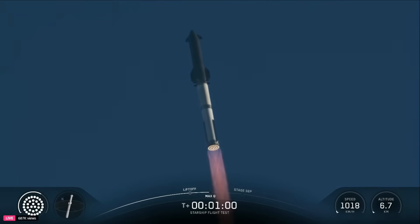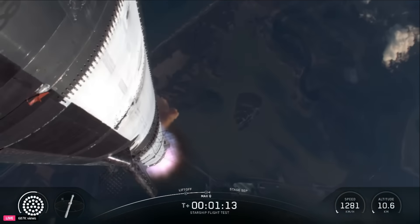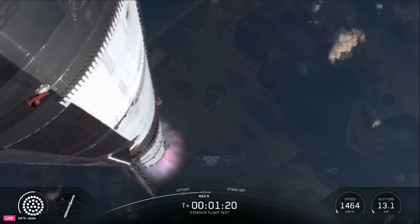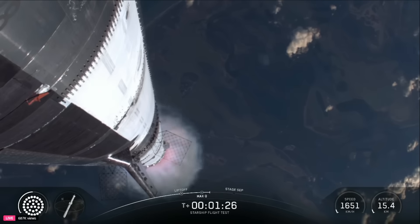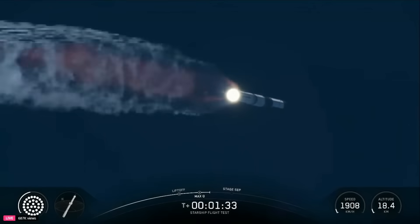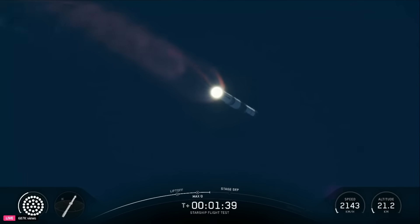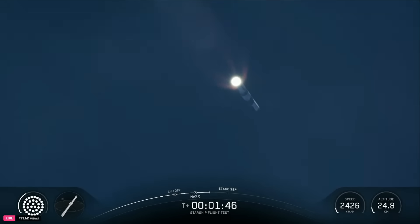Coming up next on Max Q. We've passed through that period of maximum aerodynamic pressure. The next thing we're looking forward to is hot staging. We've got 33 out of 33 Raptors lit. Super Heavy makes its way uphill. Hot staging is going to be coming up in just a little over a minute. At that point, we're going to see all but three of those Raptor engines on Super Heavy shut down — our version of MECO: most engines cut off instead of main engine.